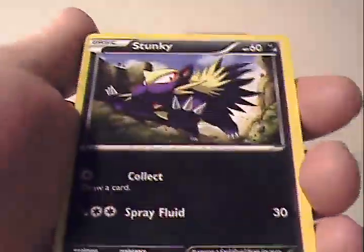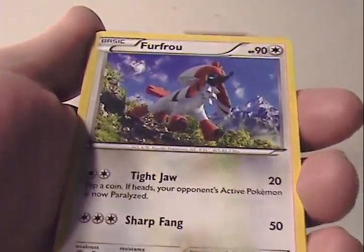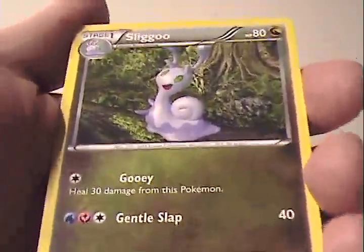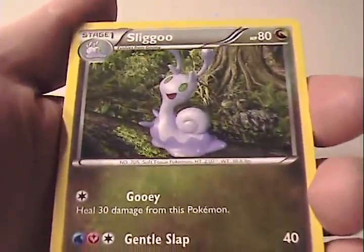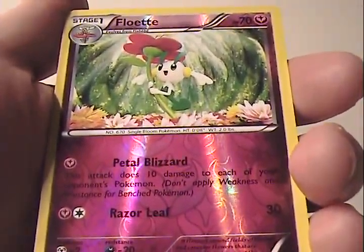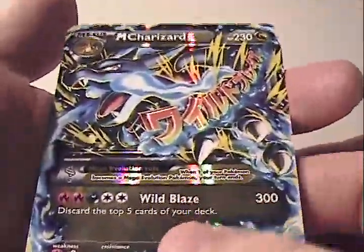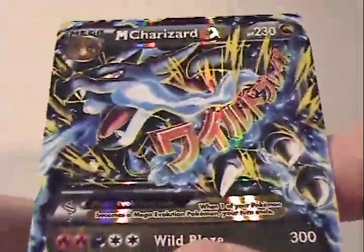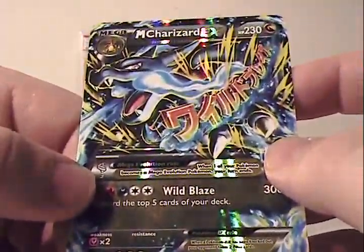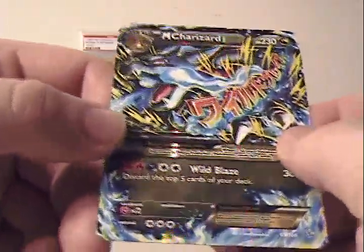Let's go. Here we go. Seedot. Pidgey. Stunky. Duskull. Flabébé again. Furfrou. Sliggoo — that's a really goofy name and a really goofy looking Pokémon. Fiery Torch. Floette — did I pronounce that right? That's an Uncommon Reverse. And... beautiful — Mega Charizard EX! Wow, that's awesome. I'm really happy I pulled that card. That's my first Mega I've pulled as well, if I'm not mistaken. That's a great looking card. Definitely sending it in for grading. Beautiful.